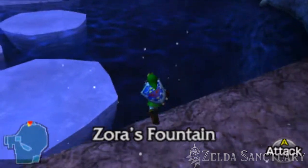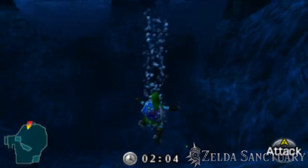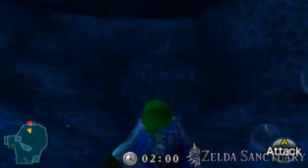Hey guys, Gutsy here with Zelda Sanctuary with a heart piece guide. This heart piece is located at Zora's Fountain as adult Link. As you exit the ice cavern, equip your newly acquired iron boots and jump into the water.